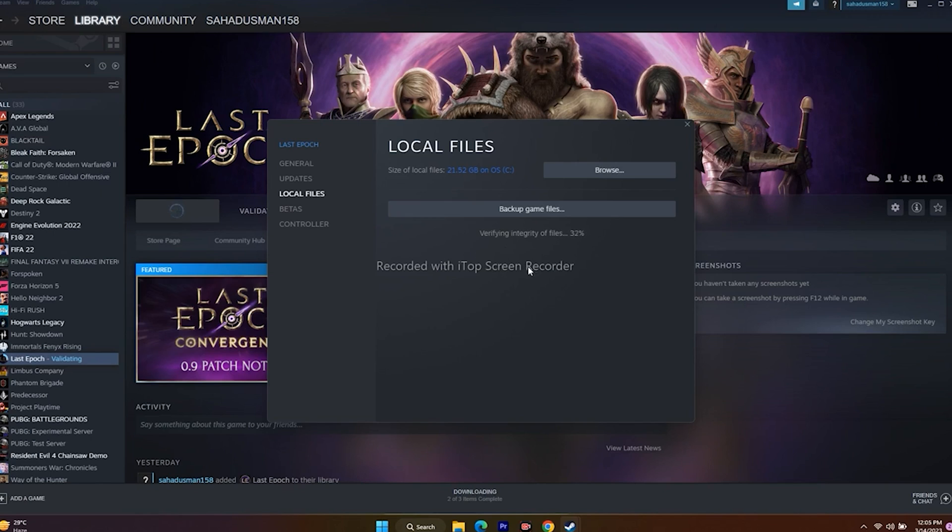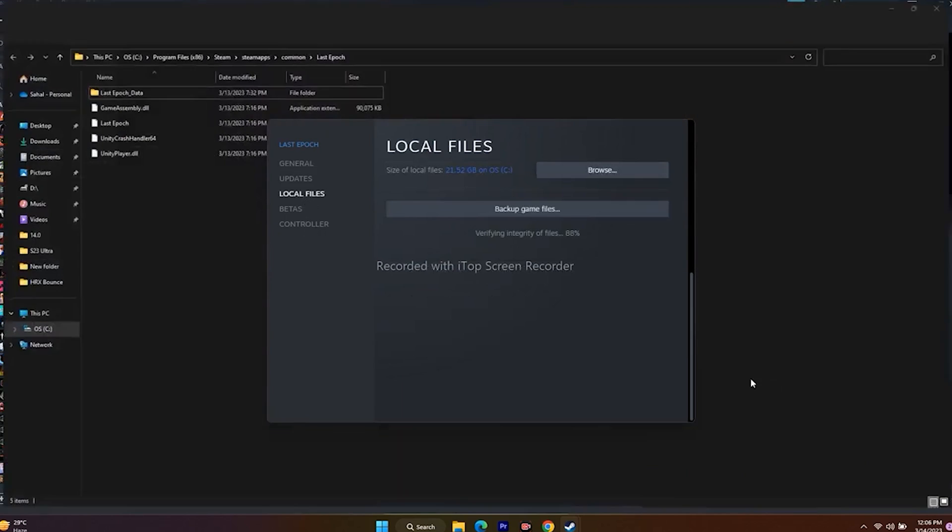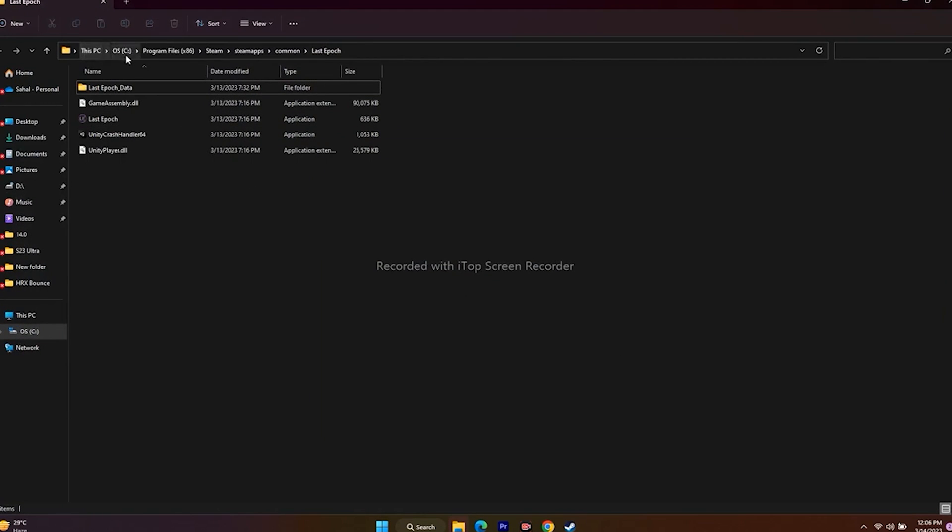Next, try launching the game from the installation folder instead of from Steam. You can navigate to the installation folder two ways: via Steam by right-clicking the game, going to Properties, Local Files, and clicking Browse; or through File Explorer. The path will be something like: C:/Program Files (x86)/Steam/steamapps/common/Last Epoch. From there, launch the game directly.